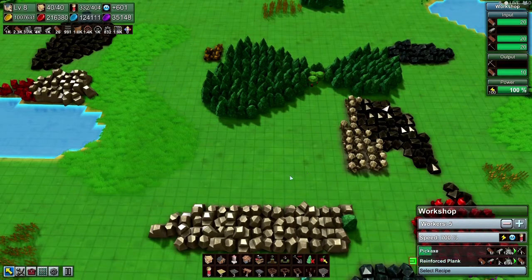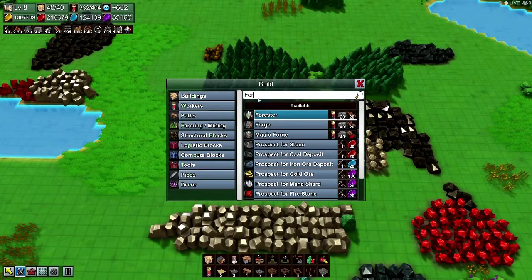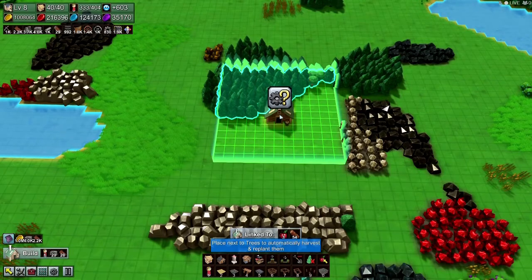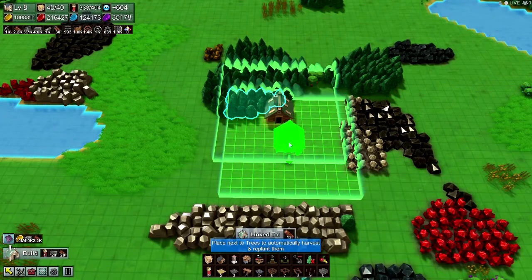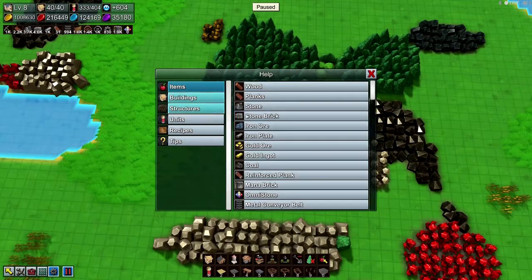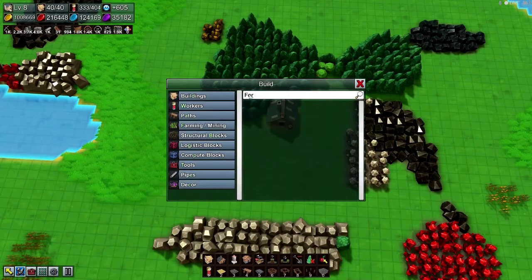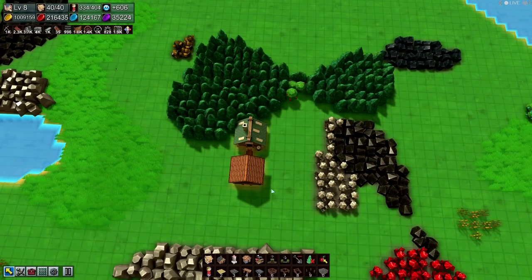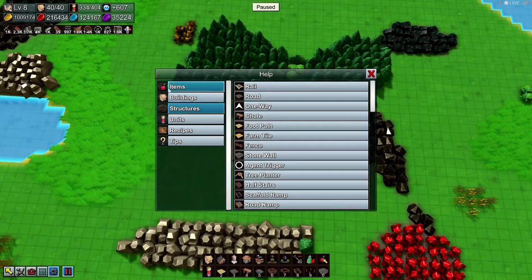Let's get us some reinforced planks. First we need a forester — bam. Wood, new wood. Items — planks. We need a lumber mill. What's next? Structures, items.